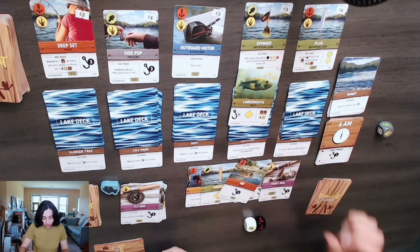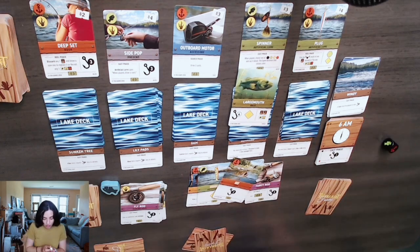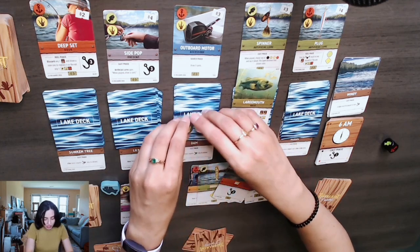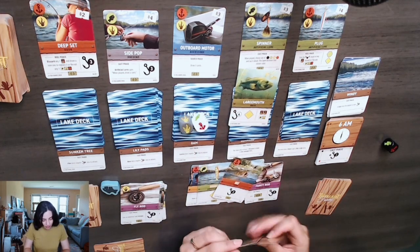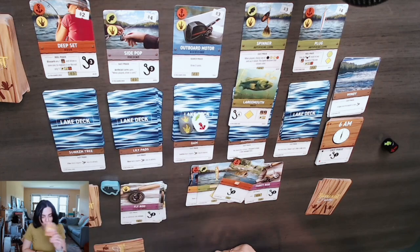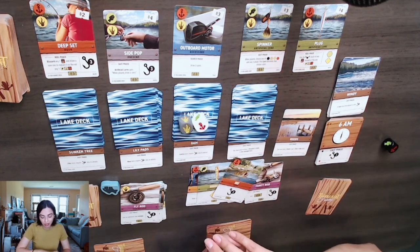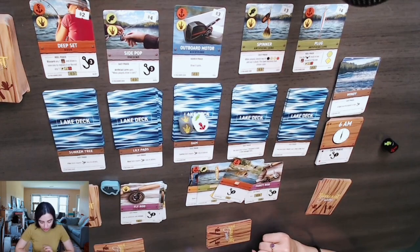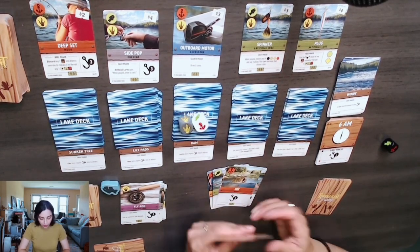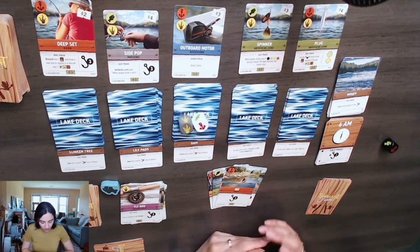Dobby plays a hook card which brings him up to the required strength. Now he rolls the dice to see if he can catch this fish. He needs to discard two of those symbols to catch the fish, but he only has one, so Dobby does not catch the fish either. When you can't catch a fish, it goes to the bottom of the deck. Dobby can go shopping — he only has two dollars and there's nothing he wants for that price, so he discards those cards.